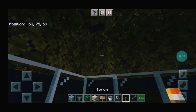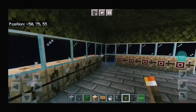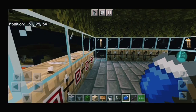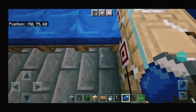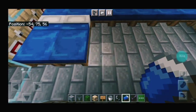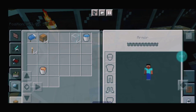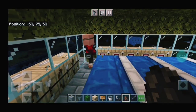Then you can go to 20 beds. You can use any tarps if you want to spawn a zombie. Then we can go to the bed — 20 beds. Then you can spawn a villager.